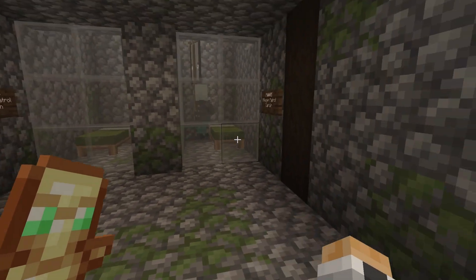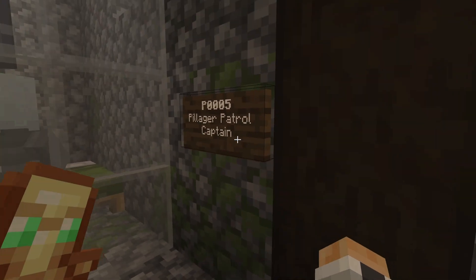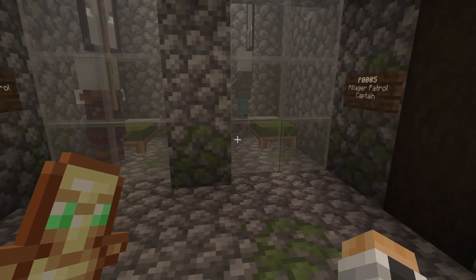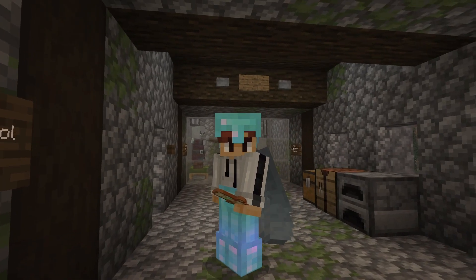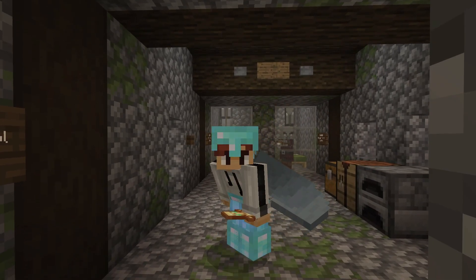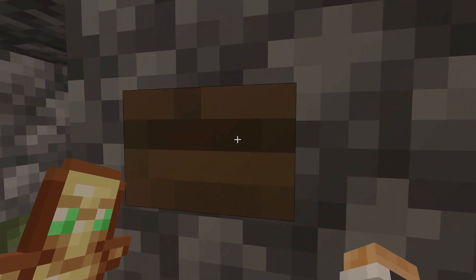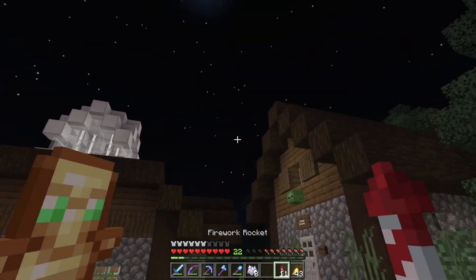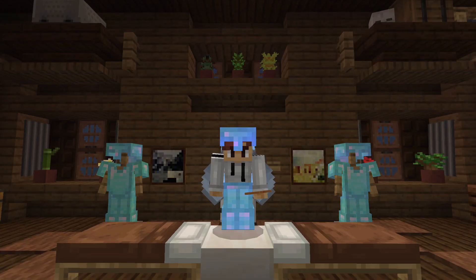I also wanted to show you this right here — we have pillager captains here, and this one is special because we caught him a long while back. He's a vindicator holding a banner, and they don't come this way anymore — they don't spawn that way. I have a small theory that the illagers are actually not getting along with the pillagers recently or something. My plate is full right now with lots of things I need to do and think about, so I'll research that theory another time.